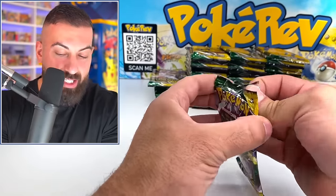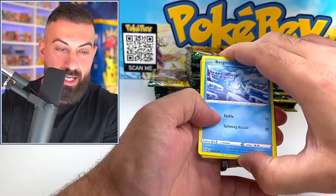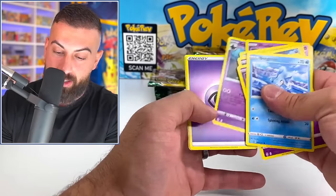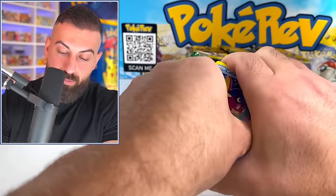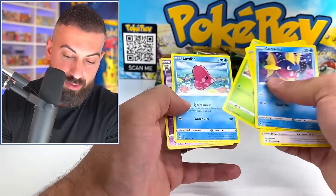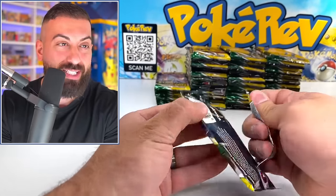That Glaceon that Amelia pulled is the fourth most valuable card in the set — it's worth $125 just for a normal copy. That was a miscut, so I can't even imagine what that thing's actually worth. Of course that's staying right in her collection. It's just kind of crazy to know that she pulled that thing. I think that's the biggest card she's pulled.